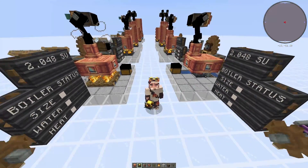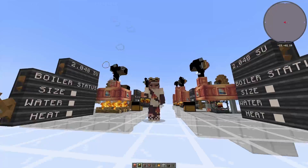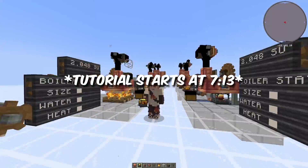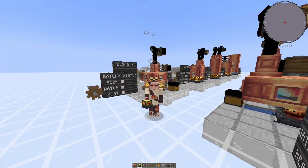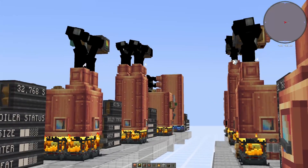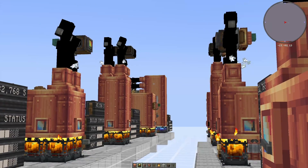Hello and welcome back to another video on the Create Mod. Today we are talking about Steam Engines. Steam Engines are like the latest game power unit and they can produce an astonishing amount of stress units. Today I'm going to be walking you through the most basic small ones, as you can see behind me, all the way up to the behemoth in the back there — the max 300,000 stress units.